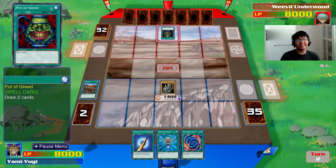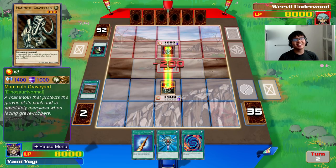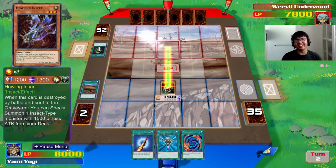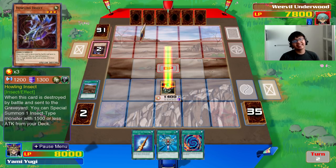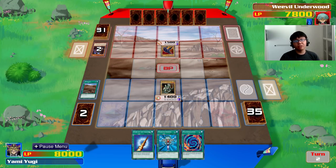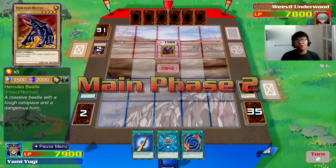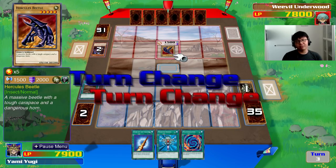Pot of Greed? That's unfair — I wonder if I have that in my deck as well. They didn't even have Howling Insect back then — that's crazy. And he's getting out Hercules Beetle, not bad, a level 5 monster. Making good use of the effect. Hopefully we get something strong enough to beat that.